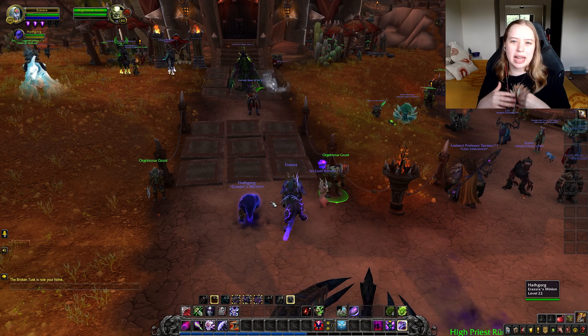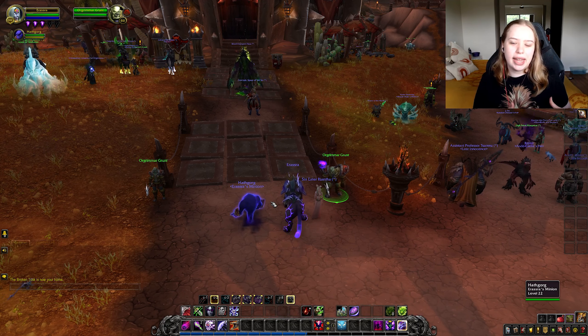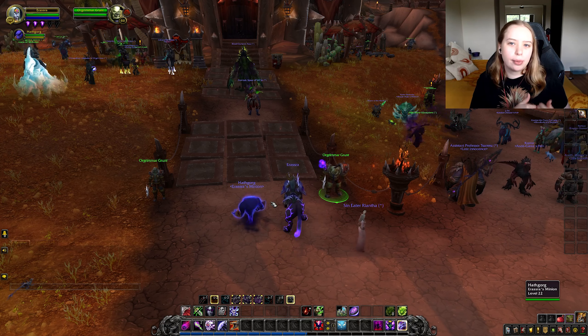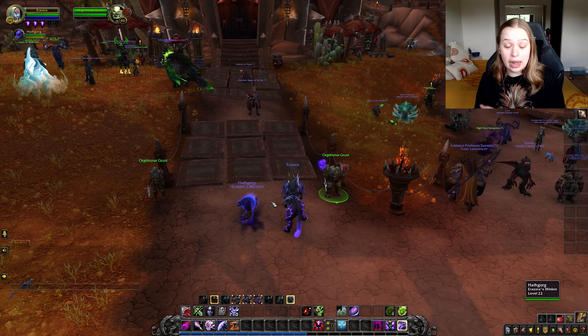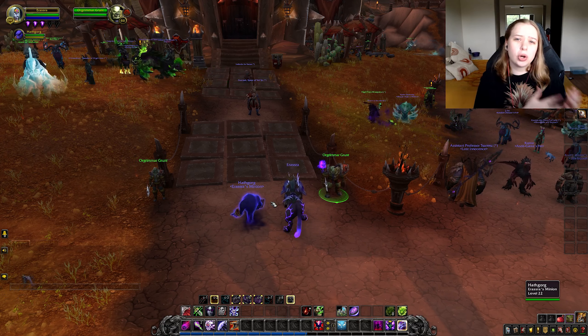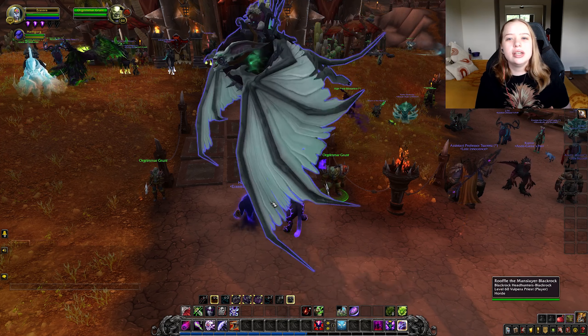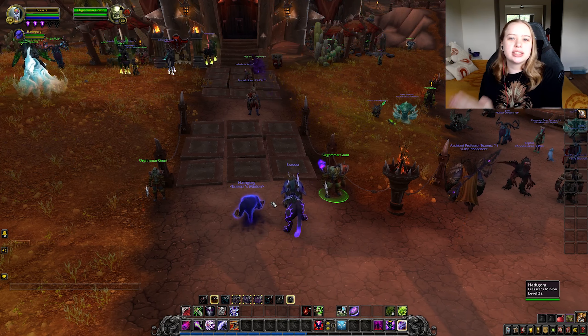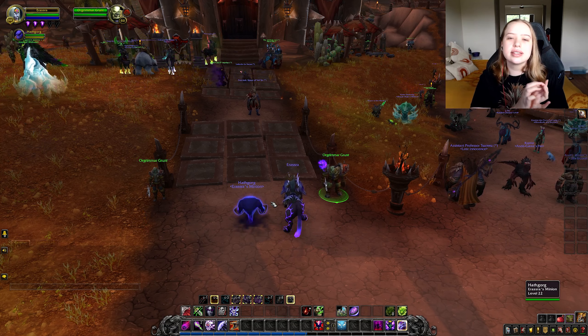Once you click them you can choose, for example, the auction house in the Valley of Strength, and they will put a flag on your map and direct you there. This is a great way to find the profession trainers you're going to need early game.